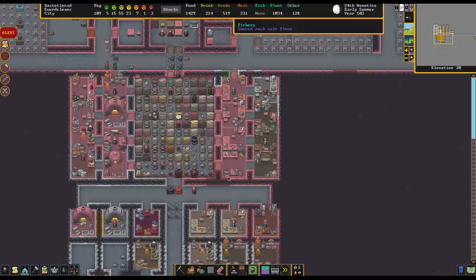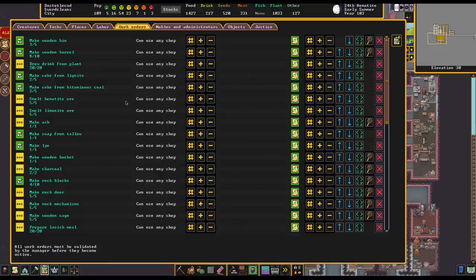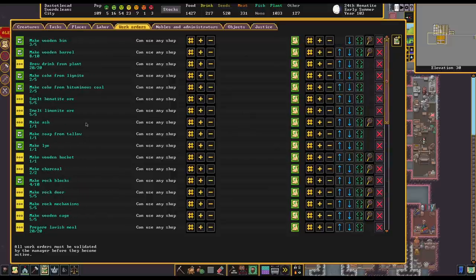First of all, we need to figure out where a gem cutter is because we do have one. Right over here — Jeweler's Workshop. So our Jeweler's Workshop, let's take a look. I don't know if we've even got any automation set for this at all in this particular game. I think the answer might be no. Okay, it looks like that is indeed the case.